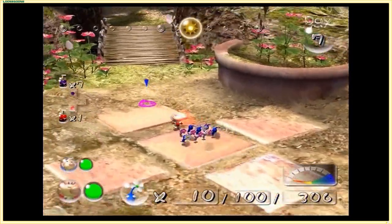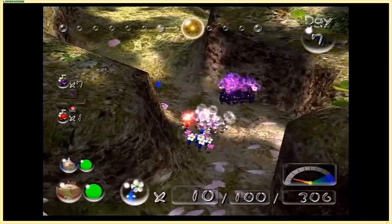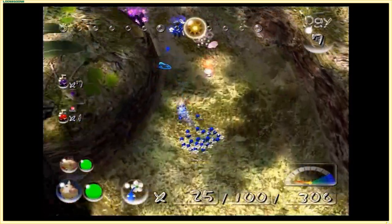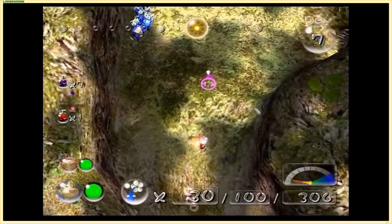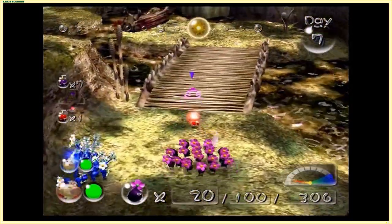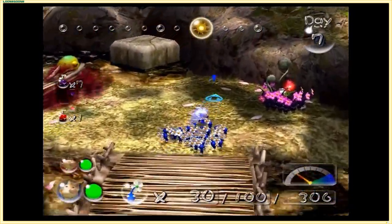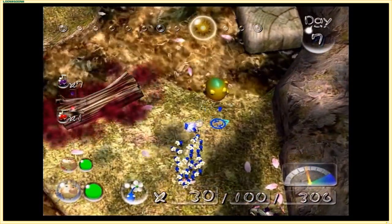I think we can actually get the last overworld treasure - I think we have enough time to do that before we end the episode. The bridge is done! Let's have Louie get all 30 blues together over here. We'll have Olimar and the 20 purples handle the Wollywog situation. I'm pretty sure this Wollywog can be lured out - it might be a little finicky but it could still work. Come on yellow Wollywog.